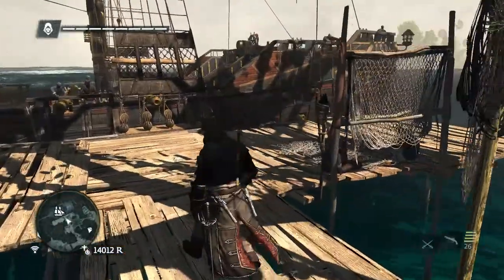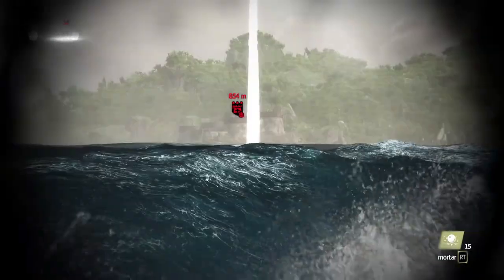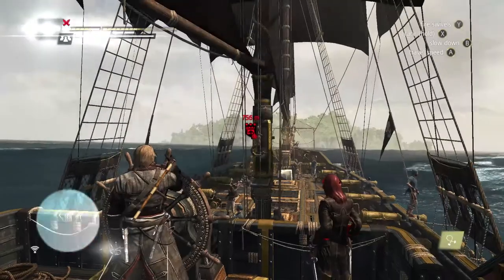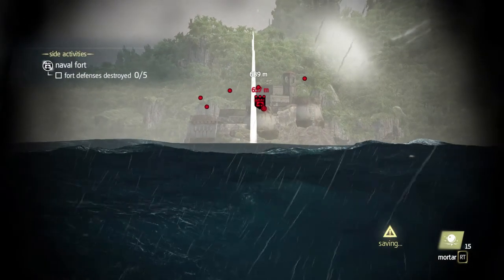When you're about a thousand meters away you can start to see the fort. You're going to want to take out your mortar and aim it as far as you can. Mortar is going to be your best friend before you get up close and start using heavy shot. You want to do a lot of damage using mortar first.